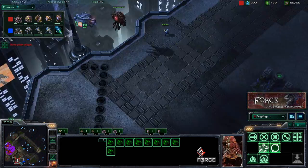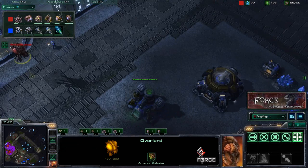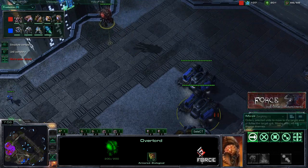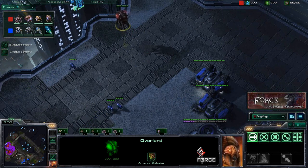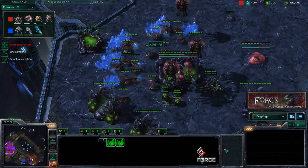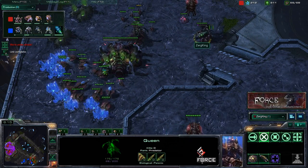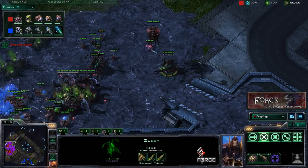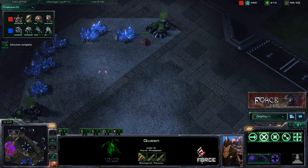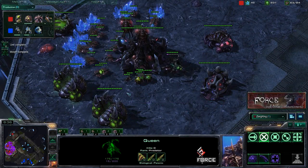Moving in with these double Overlord scouts — sacrificing them, yes — but we want to see what those additional buildings are. The main thing Sen is probably worried about is the possibility of a cloaked Banshee, so that's why it's being checked. Getting that Evolution Chamber will allow him to not only get upgrades but get Spore Crawlers for cloak detection. Plus the queens will do a pretty good job defending against cloaked Banshees. You can see three queens down here — two for inject larva on the two hatcheries, one for spreading creep, and the third ready for when a new expansion comes up.